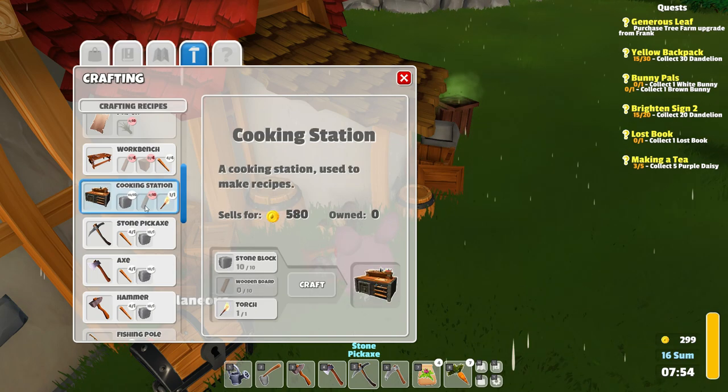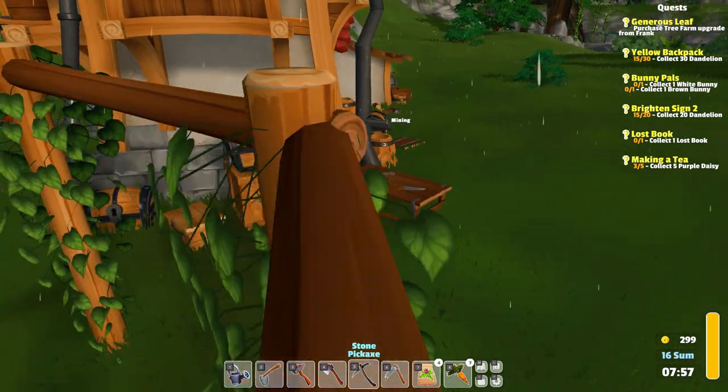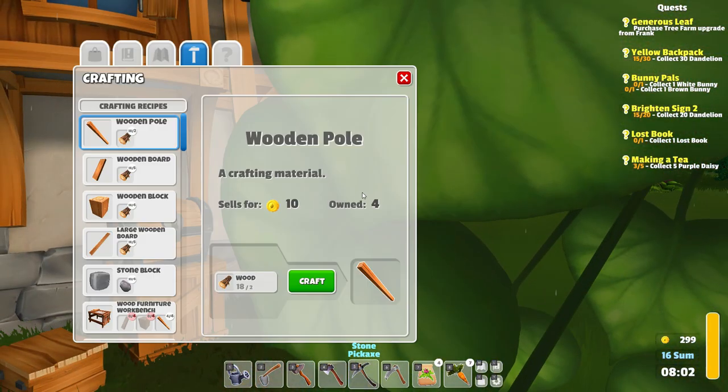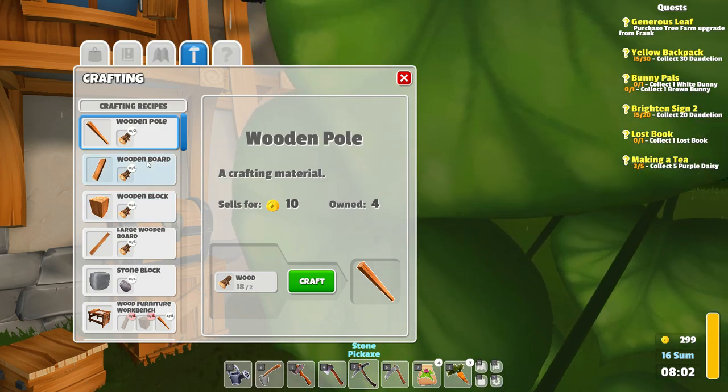Let's just go to the cooking station. We need ten wooden boards. We should make them — we don't have those. I thought we needed wooden poles, but we have those. We need wooden boards. I'm not sure if we have enough wood for that, to be honest.